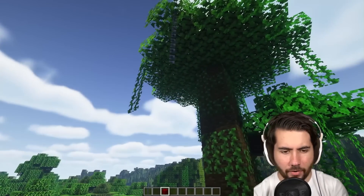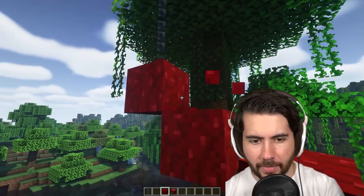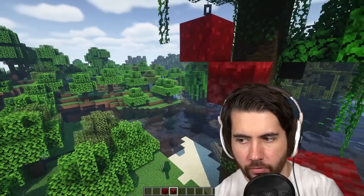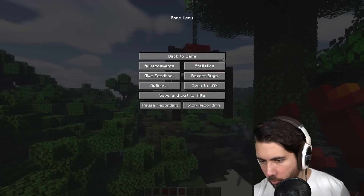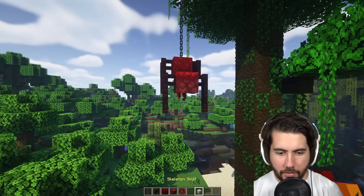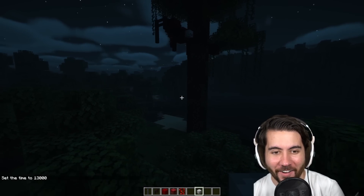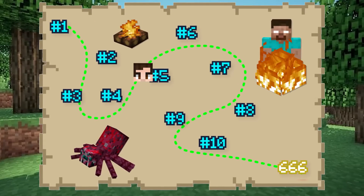First things first, let's get our chain, and then we're gonna use some nether wart blocks — it's actually crimson mycelium for the bottom piece, which gives the spider a little more visual appeal. Then hop on with another brick fence to give it legs, and grab some vines. My guy didn't tell me the command for a spider head, so I'm just gonna put a skeleton head on it and make it a skeleton-spider hybrid. Three, two, one — oh god, I hate it. That is a deep, dark terror creature.